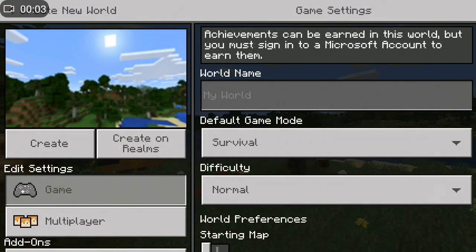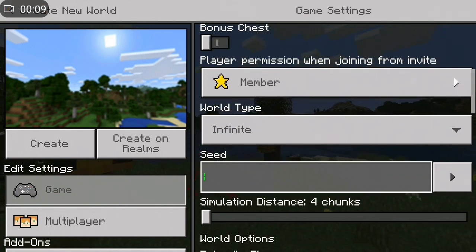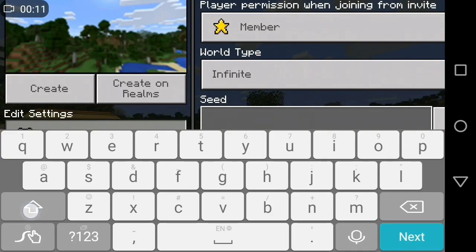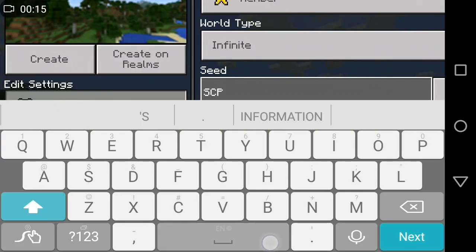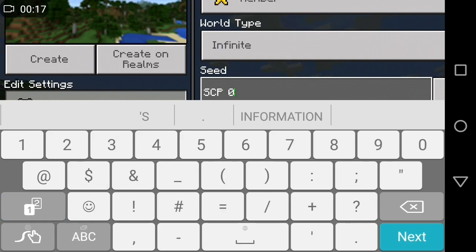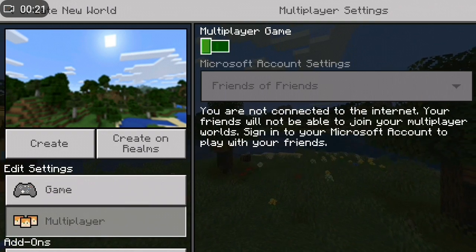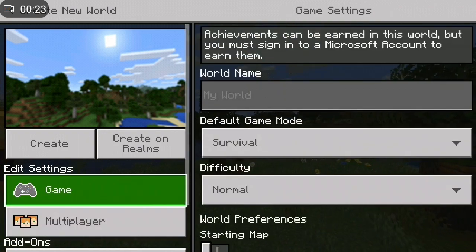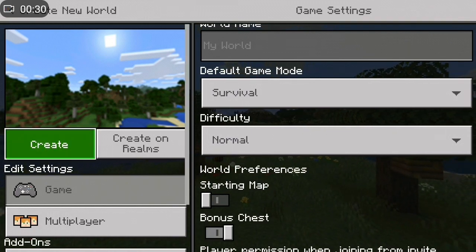Alright guys, welcome back to another video. Today we are gonna make a SCP 096 world right here. We're gonna type in SCP, leave a space, then 096. Just to make sure that no one joins the world, I'm gonna switch off the multiplayer game. Let's go ahead and start off with the bonus chest and create the world.